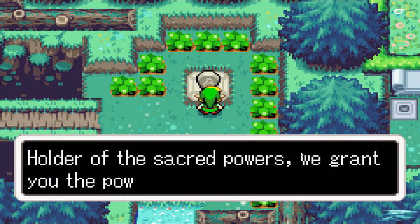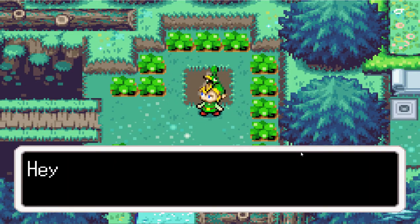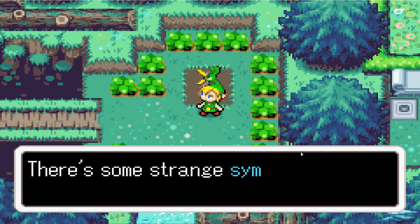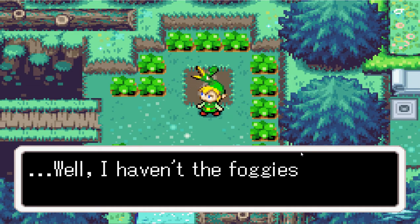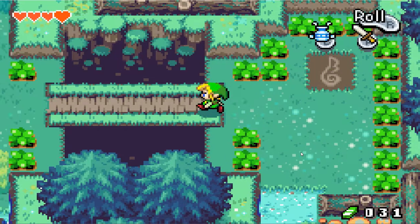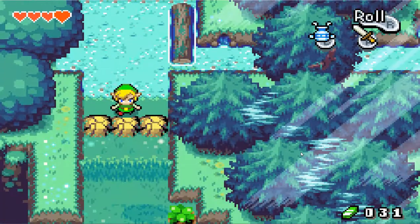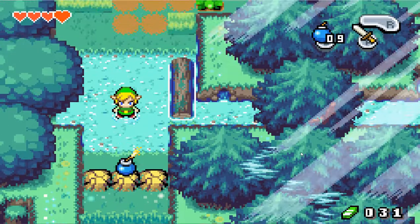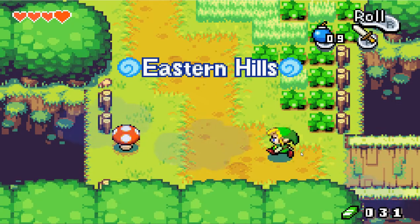There's something we will not be using for a while yet — we'll cover that later. Now we can demonstrate the bombs. We all know what bombs do — mainly this. It blows up things, like a cracked wall or something.